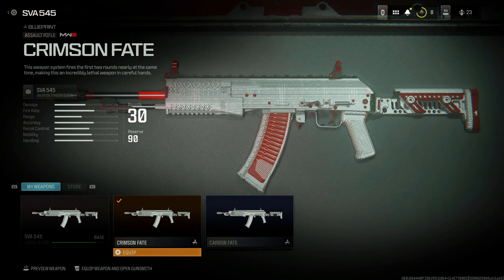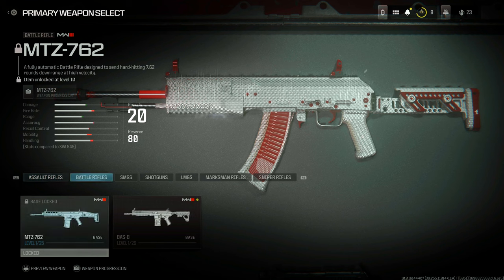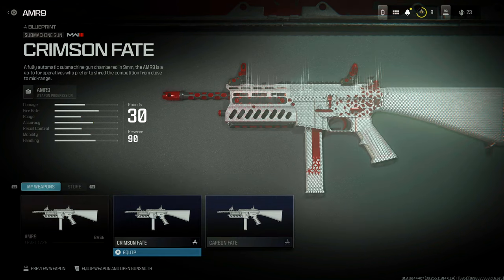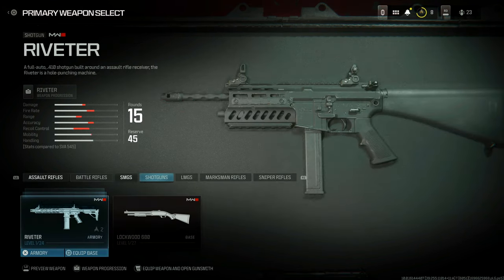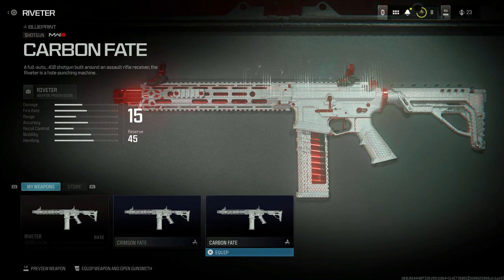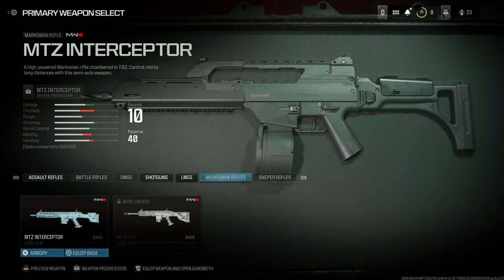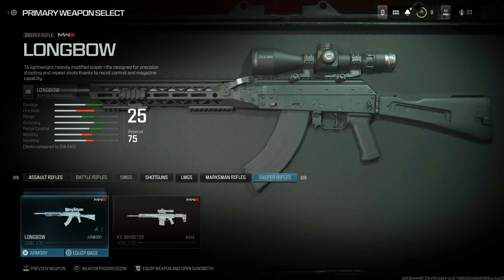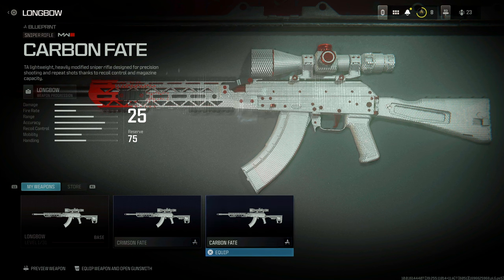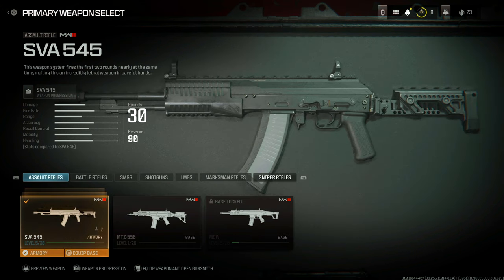You get blueprints for that weapon, but heading over to submachine guns you also get blueprints for the AMR 9 — the Crimson Fate and the Carbon Fate. Over in shotguns there's the Riveter, still in the same weapons family, again with the Crimson Fate and Carbon Fate. And heading over to sniper rifles, you have the Longbow with the Crimson Fate and Carbon Fate as well. Simply put, you get that style of blueprint for every weapon in its family.